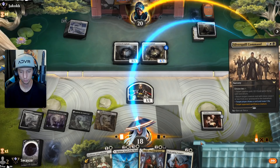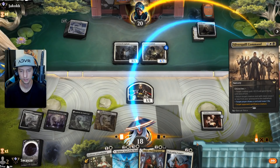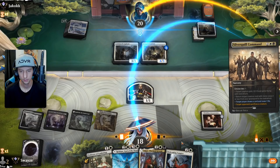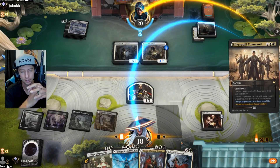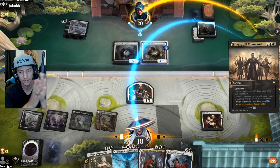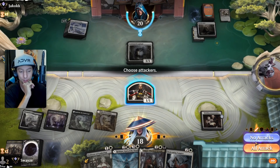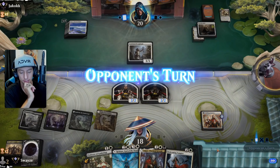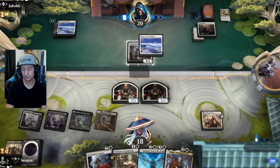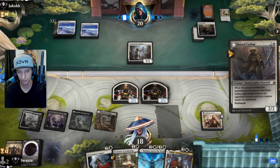Tough decision — they've got a four/three which is a big body, but you're talking about the Luminarch Aspirant just gaining one/one counters every turn. They keep the Luminarch — wild, I did not expect that. If I can hit a land off the top here, I can go with the Welcoming Vampire and draw a card with the Professor — that seems pretty good.